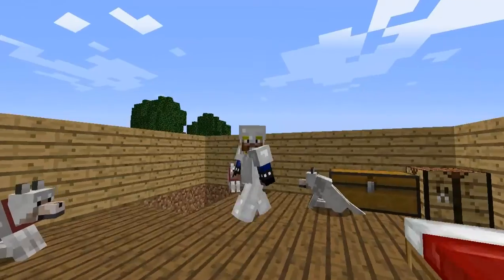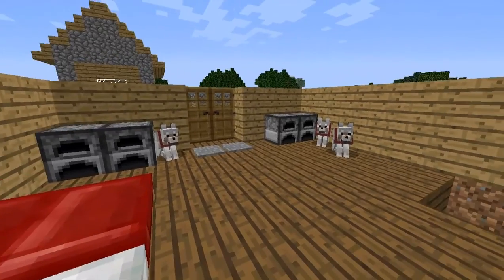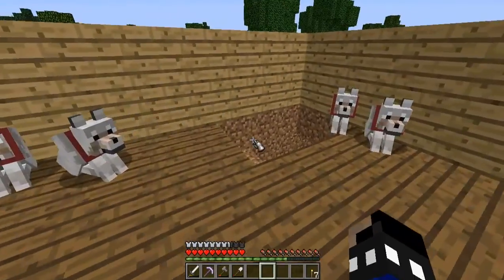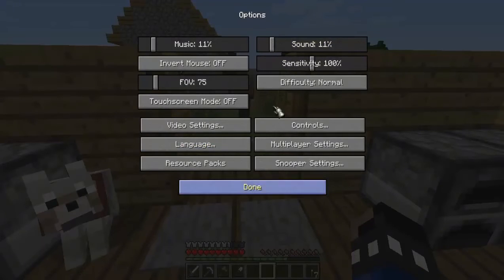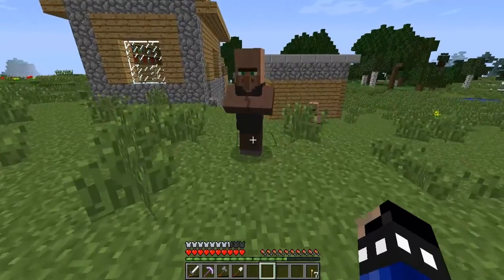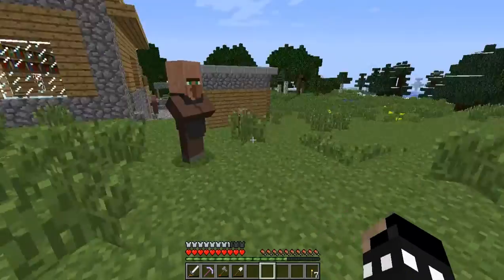Hey guys, what's up, Cobble King here, welcome back to another Minecraft Adventures. We are in the newest version of Minecraft, 1.6.2, and that's why we have all those villager noises. Let's bring that sound down because last episode you guys were complaining about the sound, and I did realize after I made the video that the game sound is really loud. I hope it's fixed now. Let's just listen to these villagers — they sound really funny.